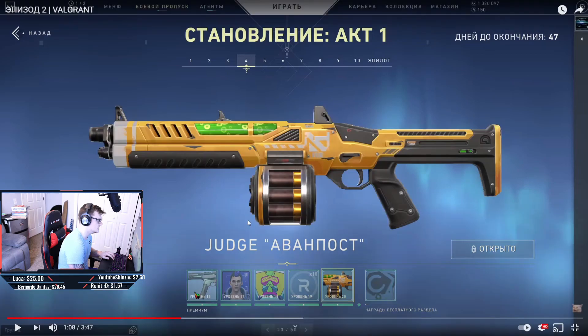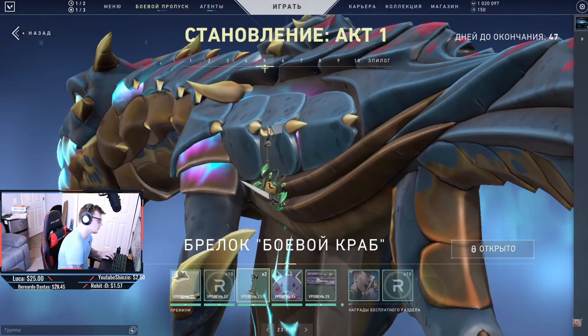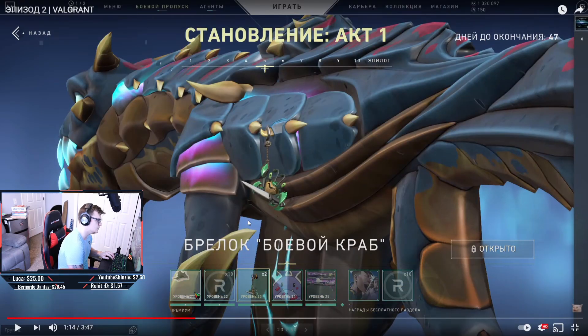There's a new Judge skin, which appears to go with the same graffiti collection as the Shorty. Another shotgun skin — though we don't already have enough of those — plus more radianite and a new buddy holding a knife.